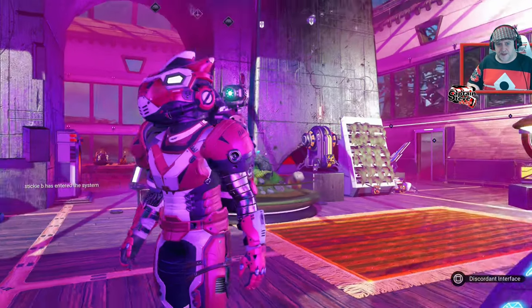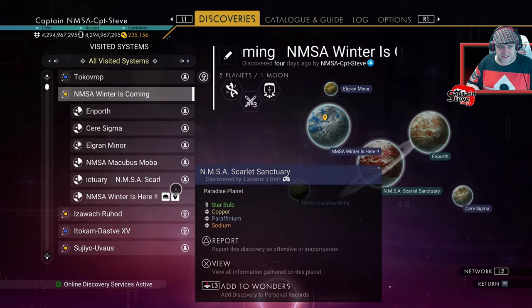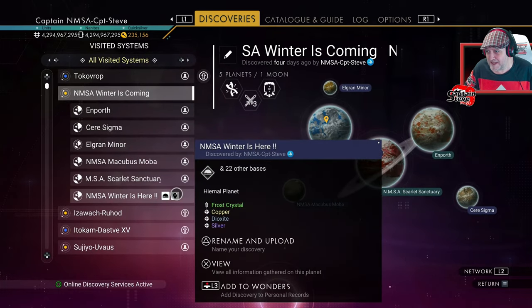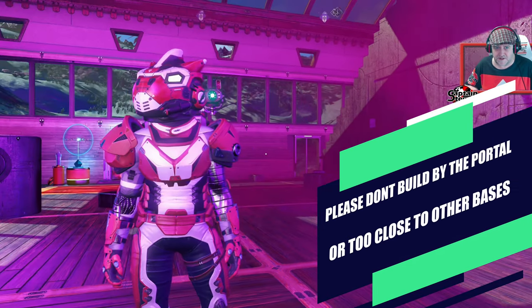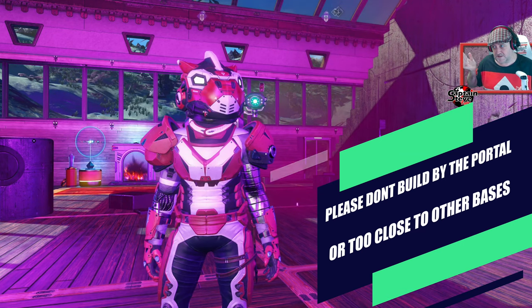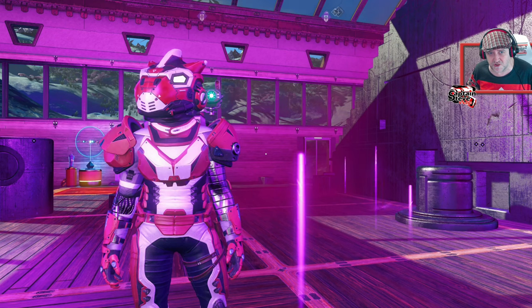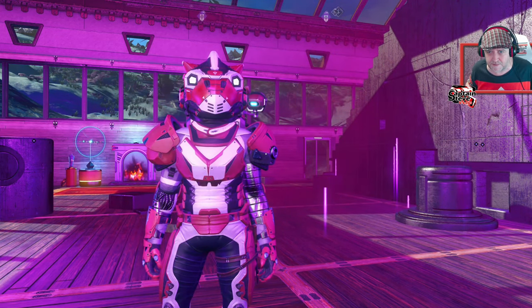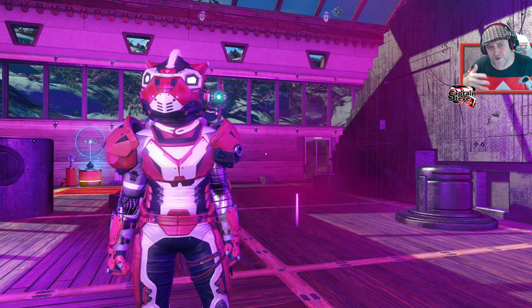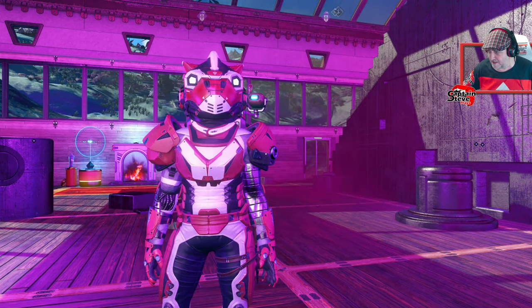I'm going to be doing base tours in this system. If you look at how many bases are already here, there are now 22 bases on PlayStation 5 — bases have been fixed. If you want to come here and build something, that'd be awesome. Build a Christmas market, a sausage and beer market, Santa's grotto, or whatever Christmas or the festive winter period means to you. Come here, put down a base and show your creativity. The portal code is now on screen.